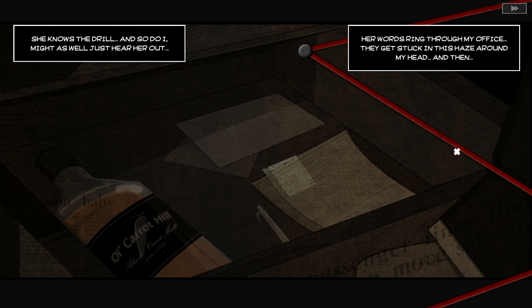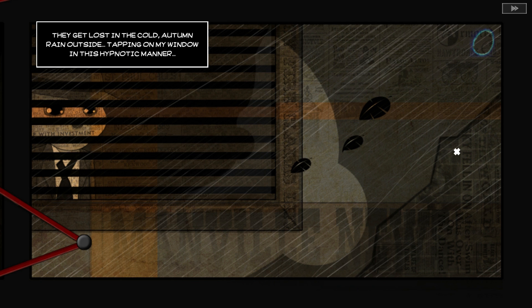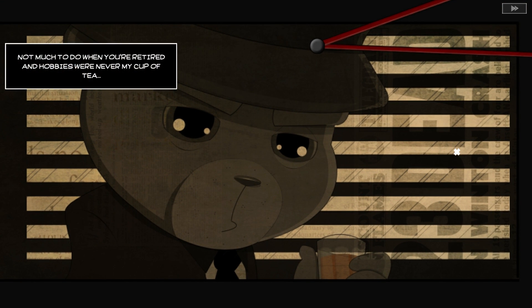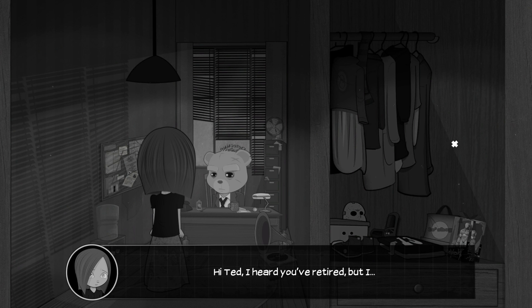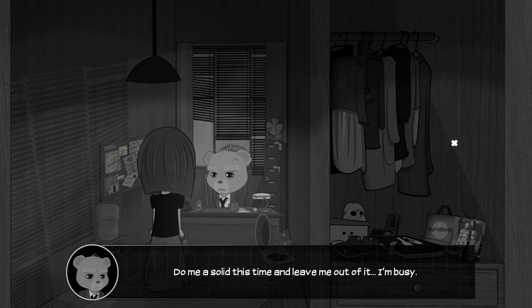Ted continues: 'I'm really liking the jazzy music. We have this routine — she asks me for help as she always does, and I play hard to get as I always do. Eventually I give in. We've done this so many times I've lost count. She knows the drill and so do I. Her words ring through my office, get stuck in this haze around my head, get lost in the cold autumn rain outside tapping on my window in a hypnotic manner. It's calming — or is it the booze?' Ted then tells Amber he isn't doing it, calling her 'bad news, doll.'